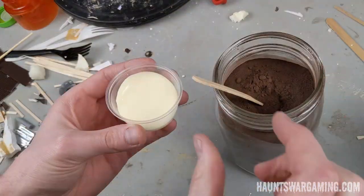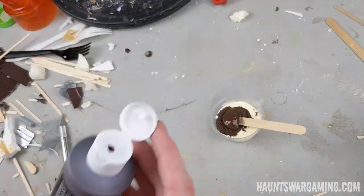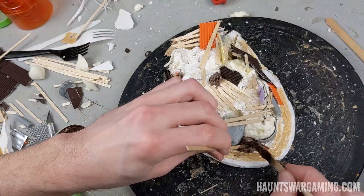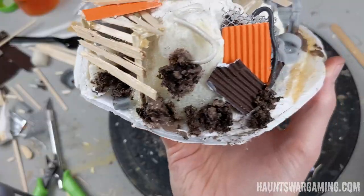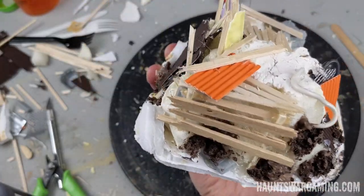At one point I tried making a DIY terrain paste by mixing grout, PVA, and paint together — that did not work very well. I think the PVA activated the grout and it ended up being a really gummy mixture that was hard to work with. Don't do that. Next time I'll try using baking soda instead of grout.